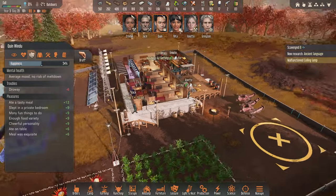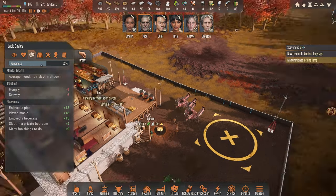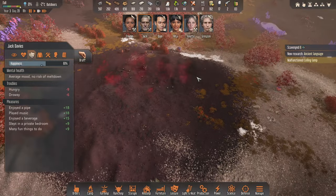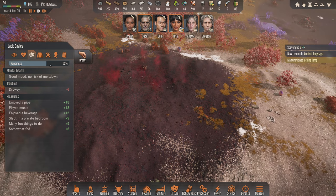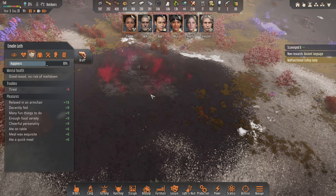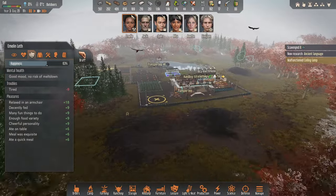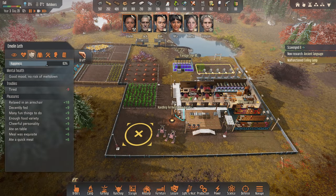Jack's getting something to eat — I might get Jack to come up here and haul some stuff. Rita, you're drowsy but I'm going to get you to come up and haul some as well. Just want to get a few more of those in stock while it's quiet and there's no risk of another attack, we'll get that stuff done.